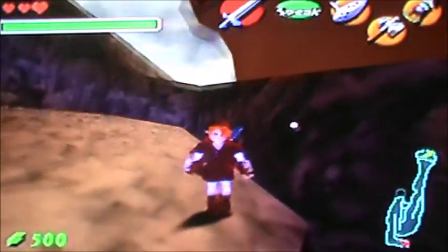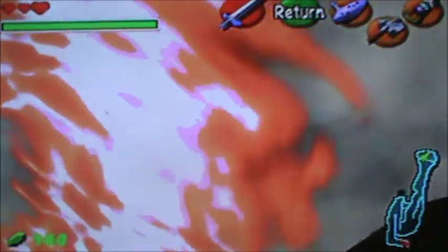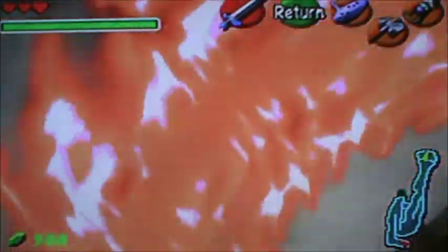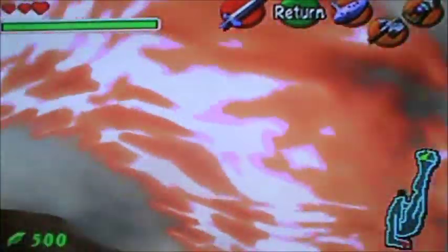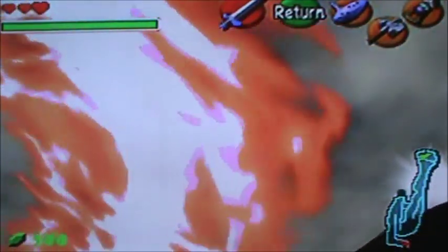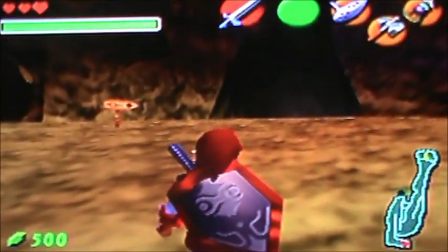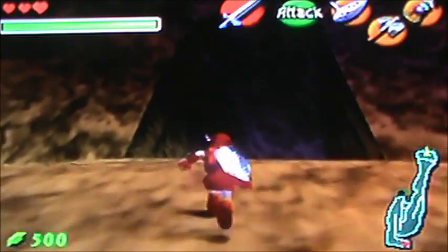Alright, so we're gonna take one more look at the Fire Ring before we get into Death Mountain Crater. Here's the last look of the Fire Ring — the final look at the Fire Ring. Because after that, you will see the Fire Ring again after defeating the Fire Temple's boss, and that's when the Fire Ring goes away and turns back to a Dirt Game.